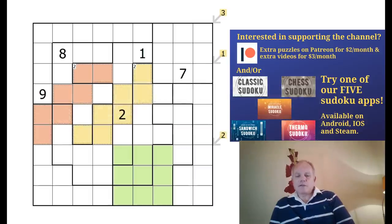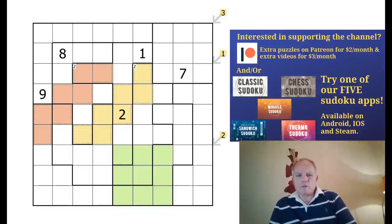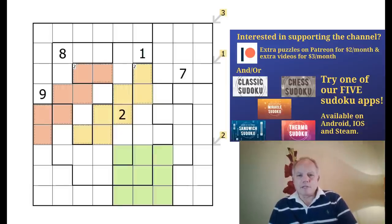Hello and welcome back to Cracking the Cryptic and today's second video, which is on this fascinating looking puzzle from Josiah Severitt, who wrote to us out of the blue a couple of months ago. I'm calling this puzzle Golden Arrows. Josiah's original artwork was very nice and neat — I'll probably use it on the thumbnail, but I couldn't make the cages golden outlined or the arrows golden.